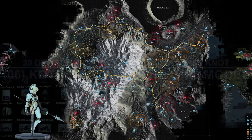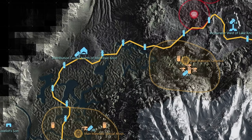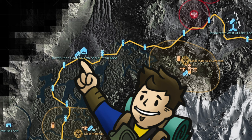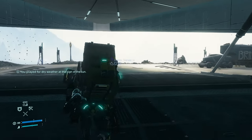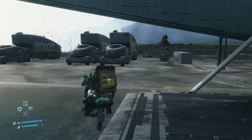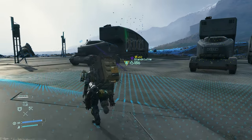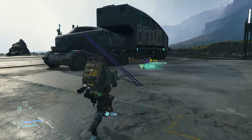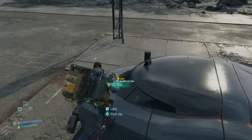The 39th memory chip has data on the Kotobukiya Ludens girl model and is found at the distribution center north of Mountain Knot City, also just west of the terrorist camp from the last one. This memory chip is pretty close to the entrance of the distribution center. Facing the entrance, just to the left you'll see the large semi trucks that all of us wish we could drive. On the hood — or where the hood would be — on one of these semi trucks is where you'll find the memory chip.